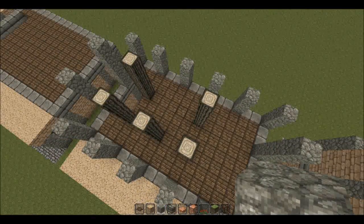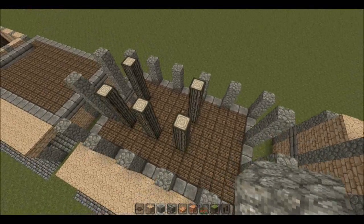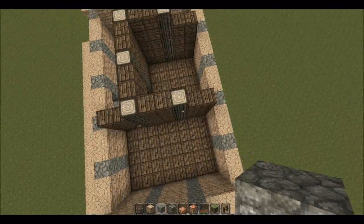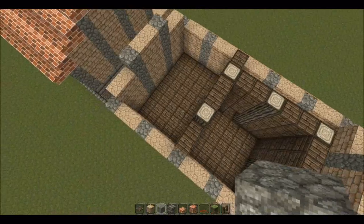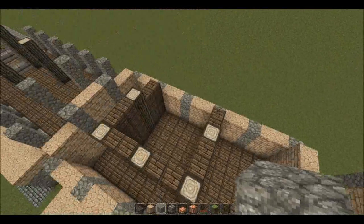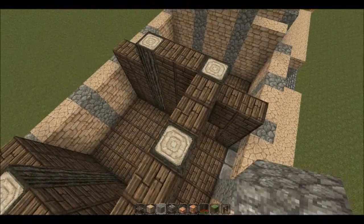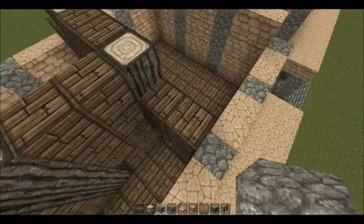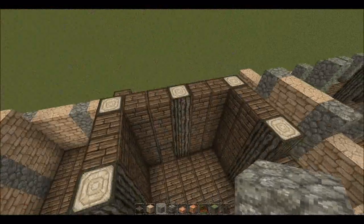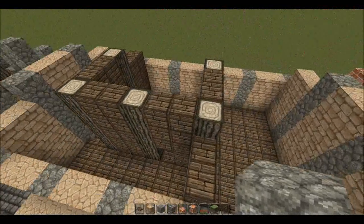Bear in mind this is an apartment block — you can make the units as big or as small as you like. Now that we've filled in the walls, you can see there are going to be two different apartments on the top floor. We've filled in the walls leaving space for doors. The walls are going to be four high on the inside and five high in the middle — basically just so it'll fit in with the roof nicely without any gaps. We've used sandstone on the outside and wooden planks in the interior.